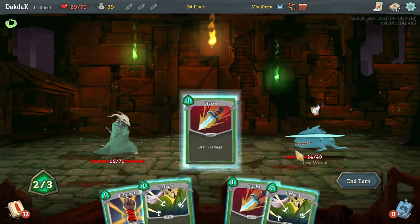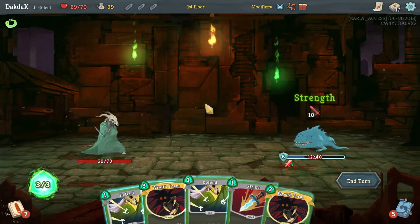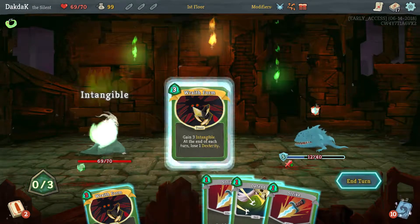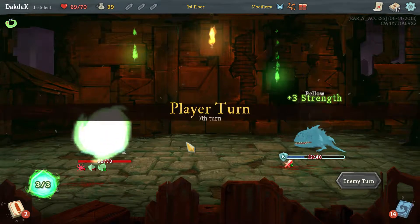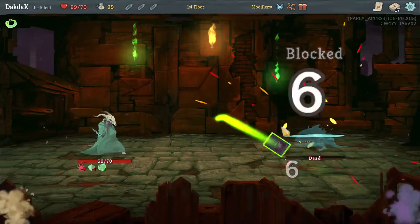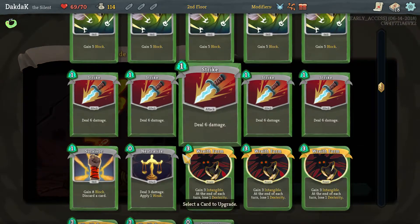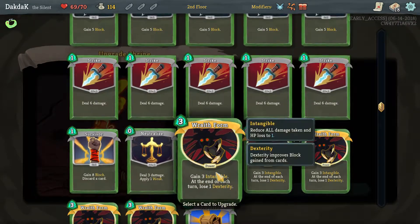Maybe this with the time. I would have liked one there just to make sure he doesn't hit too hard next turn. You just don't want to play, really, do you? We're getting one out there now. We do need to make those cheaper. He's only going to hit me for one — not that it matters, because he's dead. We'll take Prepared. Upgrade a card now — that just makes it 4 intangible. I definitely need more energy.